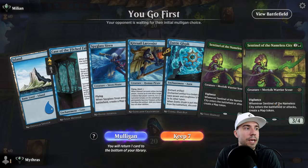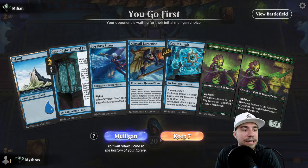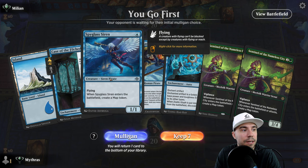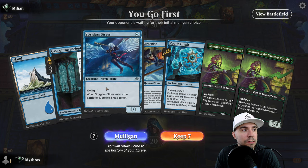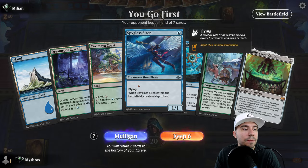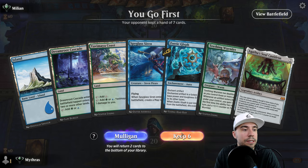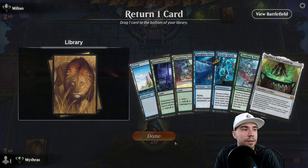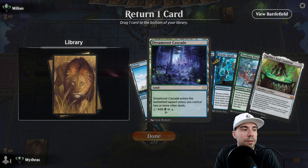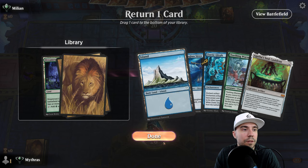This time we go first again, but the problem is we don't have enough lands. We could try and get aggressive because we have two Investigates, so this is a little better. Wormlet is good, we can keep that. I like Agatha's. Let's keep this and get rid of a land. Two or more lands — let's get rid of this for now and do the pinger.